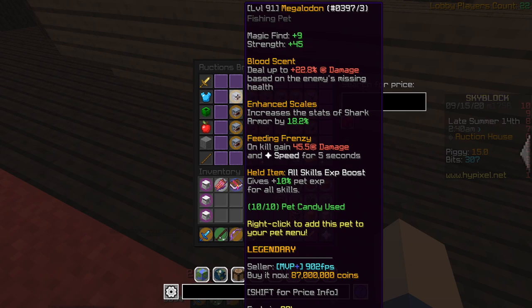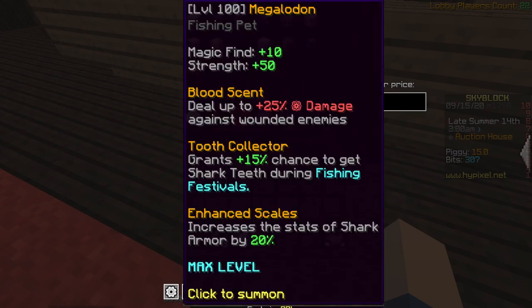Enhanced Scales increases the stats of shark armor by 20%, which increases the sea creature chance on it. And then Fishing Frenzy — on kill, gain damage and speed for 5 seconds. You don't need damage for fishing. Why do we need 50 strength, an increased percent of damage, and strength and speed? You're literally standing in one place with a fishing rod. If you go to Doctor's Twitter, the leaked version of this pet before it was even released shows that one of its abilities increases the chance to get teeth during the festival, which is literally the only good perk on this pet. And on release, they removed it — they took away the one ability that actually made it useful.